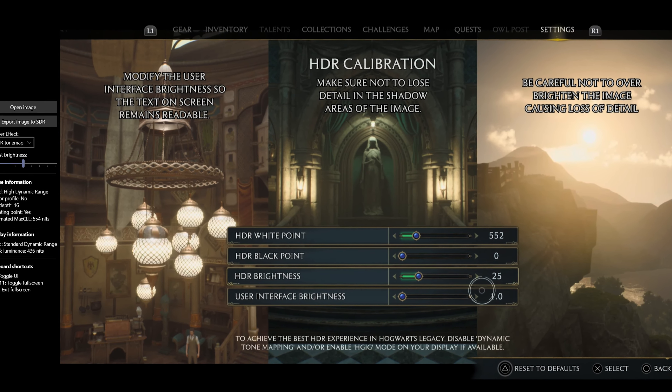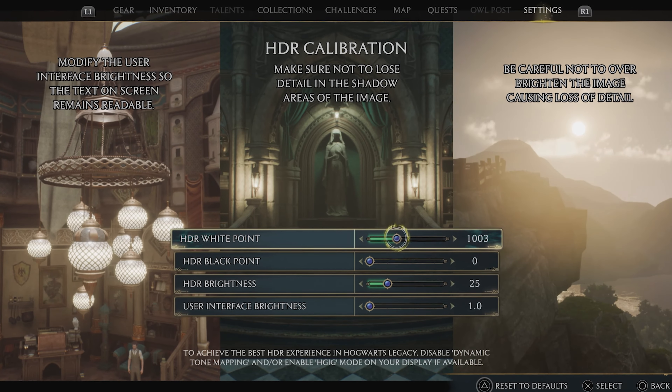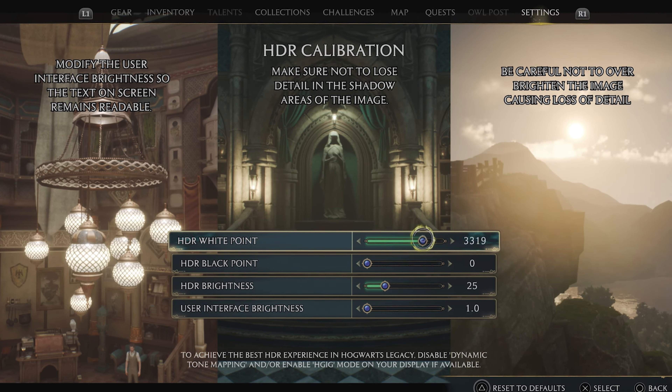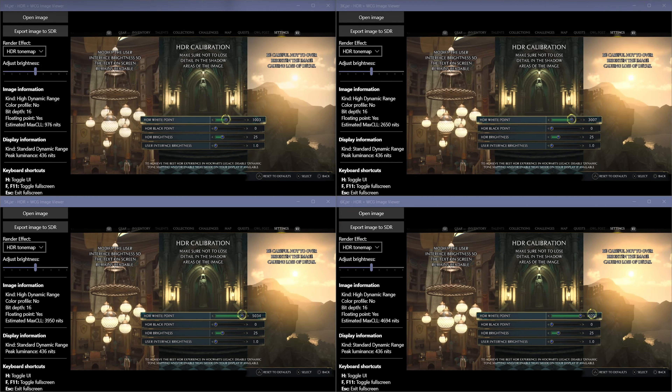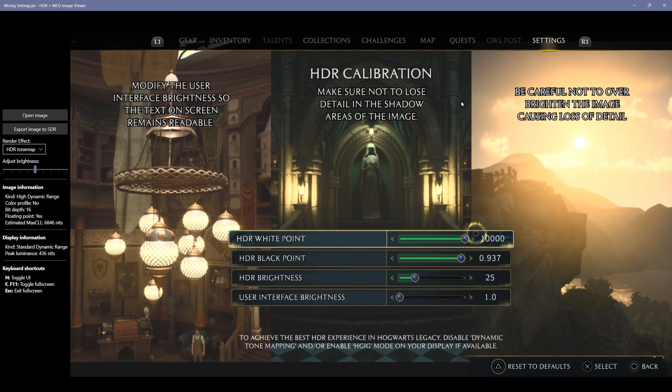As I tested these settings without tweaking anything further from the console, I tried white points of 1000, 3000, 5000, and 6000 — the maximum you can set from the game itself. At 1000, max CLL is around 976 nits; at 3000, it's around 2650 nits; at 5000, it's around 4000 nits; and at 6000, it's about 4694 nits. However, when PS5 was on maximum brightness it could reach up to 6846 nits, so if you have a TV that can get that bright, it will still look fine.